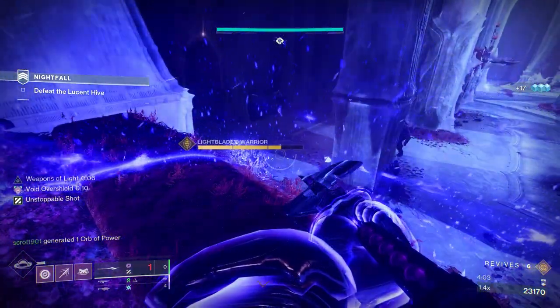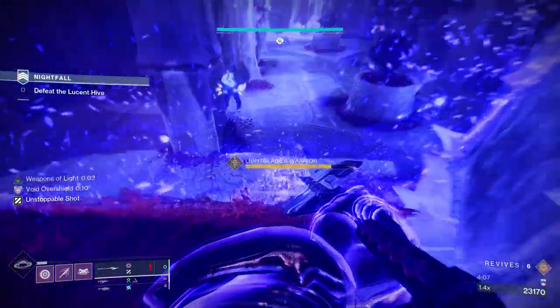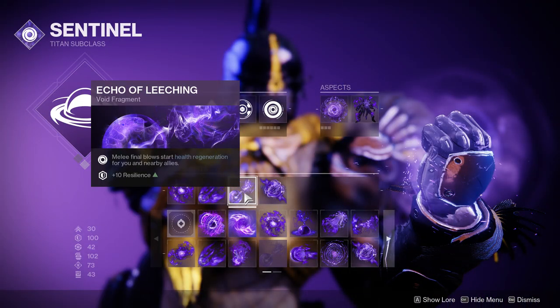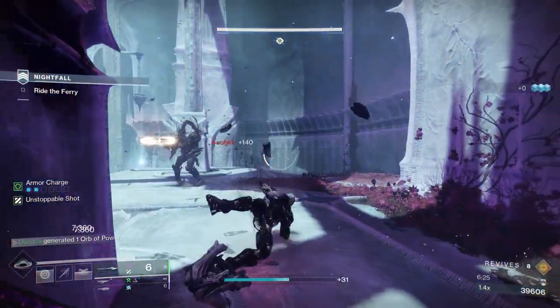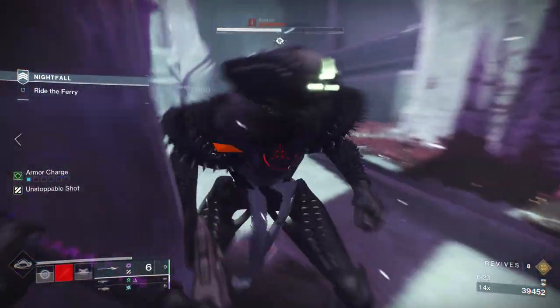I've got more to show on where and when to pop these portable shields to make endgame content like dungeons easier. Echo of Leeching is one fragment I wanted to highlight — melee final blows trigger health regeneration. This actually works for glaives and for your teammates, so you'll see my health regen trigger when I get a kill with the glaive, and it works for teammates as well.